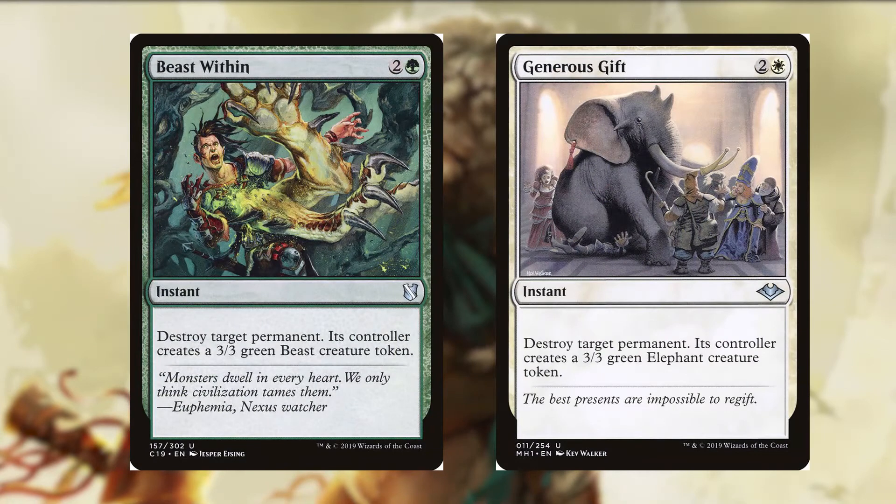The last of our removal is Beast Within for two and a green — it's an instant. Destroy target permanent. Its controller creates a 3/3 green beast creature token. Generous Gift for two and a white — it's an instant. Destroy target permanent. Its controller creates a 3/3 green elephant creature token. Again, you might ask why would I give my opponent a 3/3 elephant? Well, we need to weigh our options. Would you rather give the opponent a 3/3 creature which could attack or block, or have our opponent kill us with an even more terrifying creature or some really awesome enchantment? When I was new to Magic, I would think giving my opponent a creature, basic land, or life was horrible — but remember, it's all about knowing if it's worth it, and in most cases, it probably is.